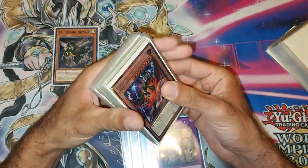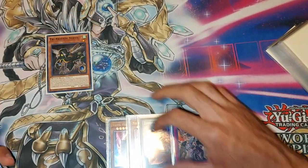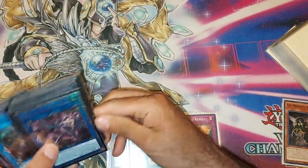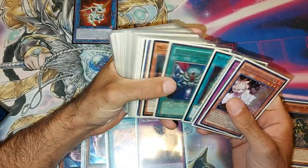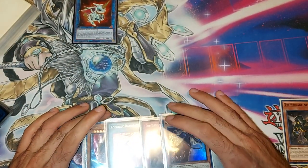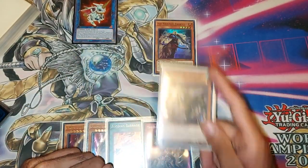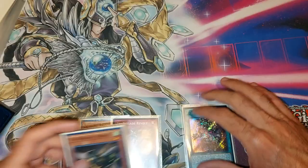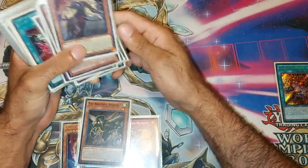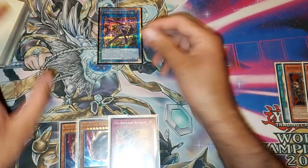We're going to — actually, I just picked up the side deck by accident. Let me correct this. I actually made the wrong play there — I saw the correct play a bit too late. What I would actually do is activate Barrage, pop the Barrage, normal summon Nerval, and then go into a Link 2 — go into our Farajit. Nerval triggers.